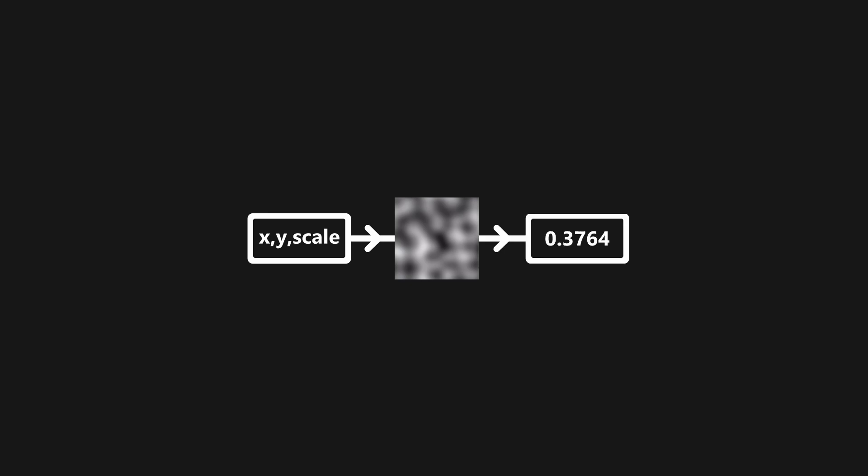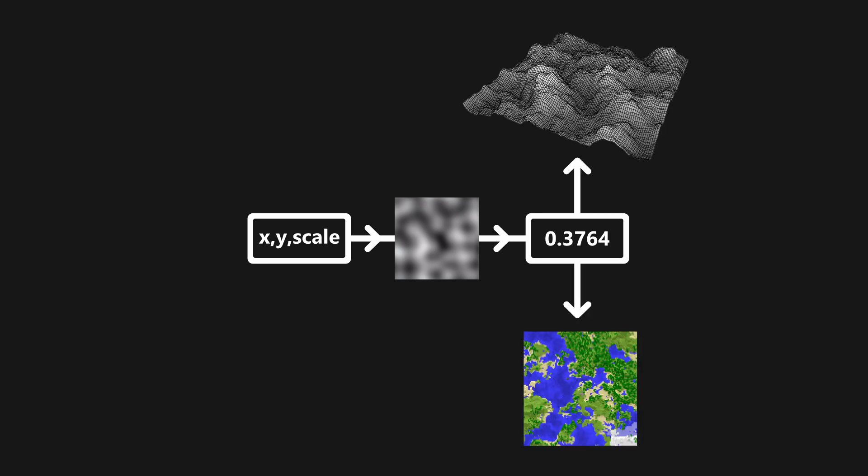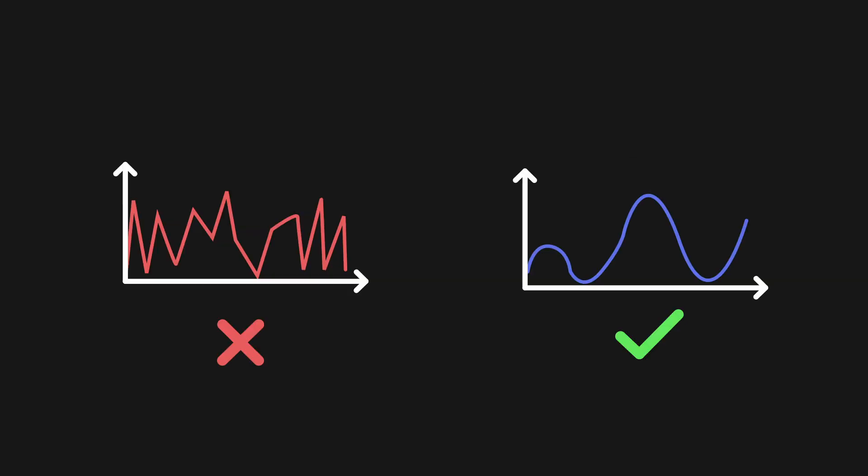Perlin Noise is a function that you can put some values in, and it spits out a value between 0 and 1, which you are then free to interpret however you want. It's often used, for example, to set the height of a terrain or decide what biome goes into a certain region. The reason why Perlin Noise is so popular for procedural generation is because instead of jumping between values, it smoothly transitions between them, creating a smoothly flowing pattern.